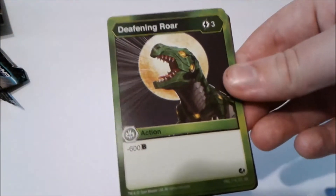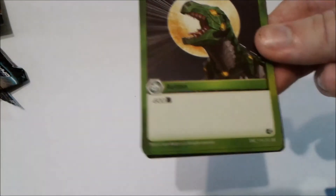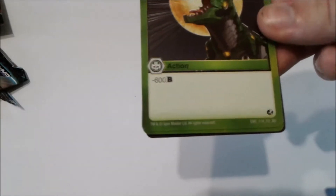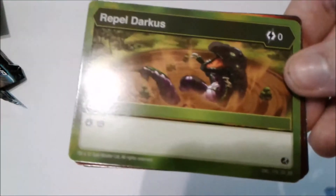Deafening Roar — three energy, minus 600 B. This is why I'd really like to combine Ventus with something else, because the minus damage may be okay, but for B power, Shadow Strike would block them. Repel Darkus — well, I got the holo of it earlier, of course I gotta get the regular too.